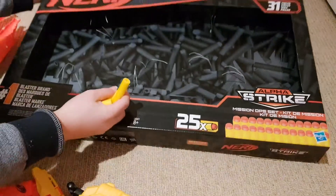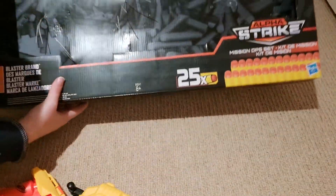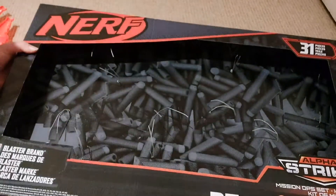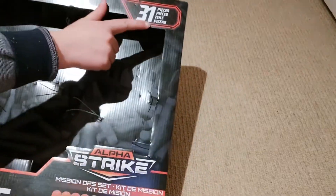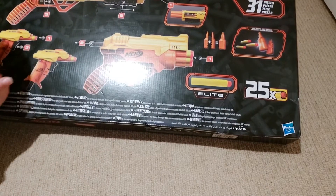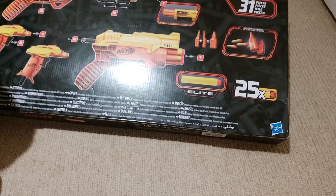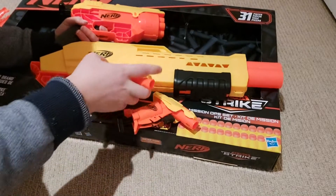That's what's in the box. It's connected with these like ties you just snap off with scissors. The box itself is pretty cool — it has darts on it, a big Nerf logo, 'number one blaster brand,' you can see the darts, 'Alpha Strike, 31 pieces.' On the back you have the blasters painted: the Stingers, the Tiger, and the Cobra, with part numbers in the manual. It's pretty fun for somebody who just started Nerf because you get quite a lot of blasters and ammo.